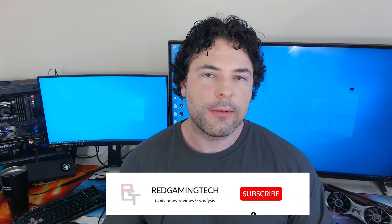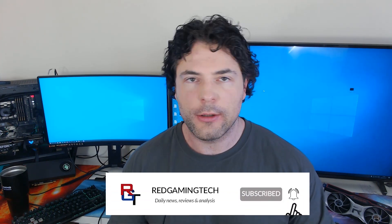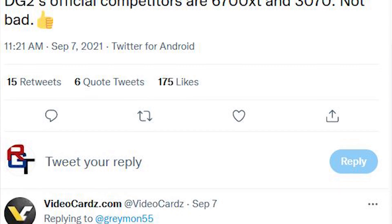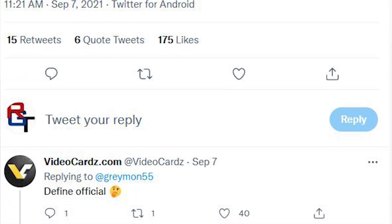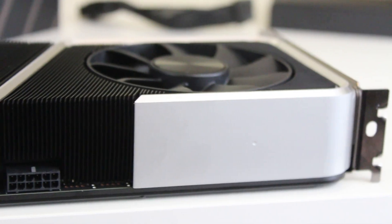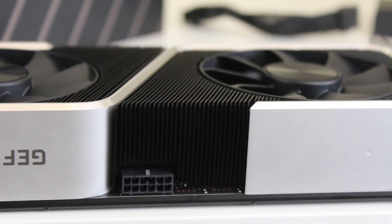This information comes to us via Grayman, who claims to have seen official documentation regarding the performance targets of Intel's GPUs, and it actually quite closely matches other leaks, including my own. I was originally told it was around an RTX 3080, but a couple of other sources told me this is probably untrue. Instead, the 3080 was probably referencing NVIDIA's 3080 mobile, so in desktop terms it was around a 3060 Ti to maybe a 3070.